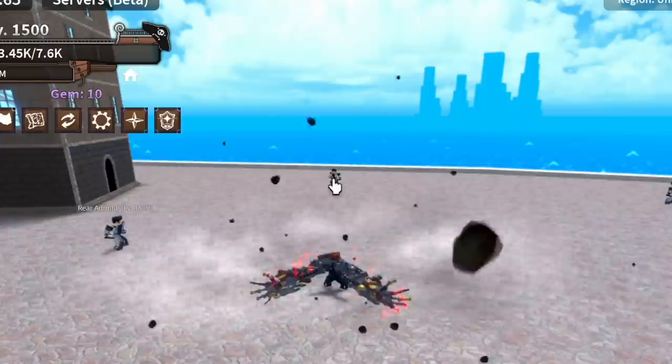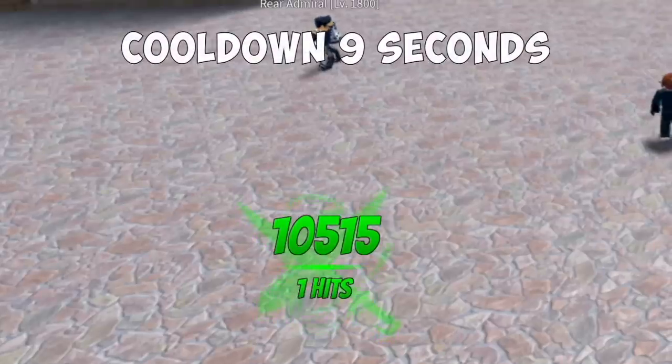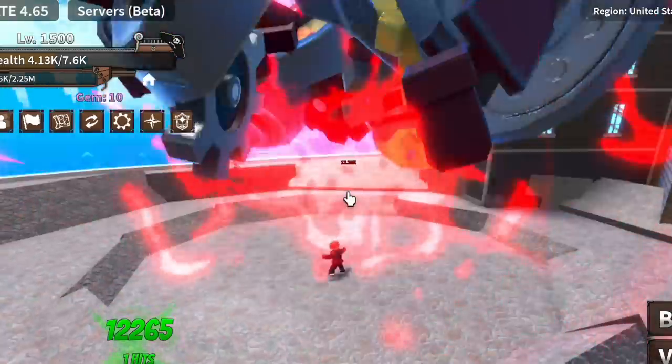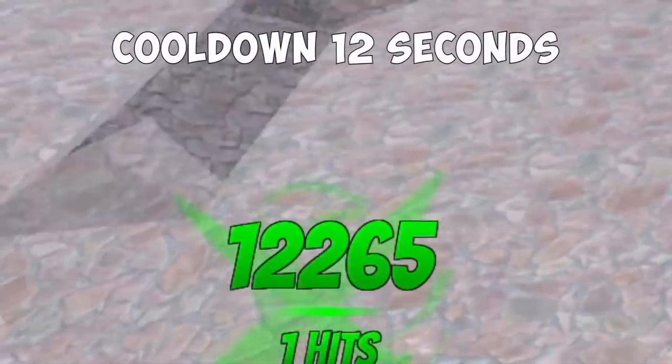The C skill — the Dual Magnetize. Damage is 10,000 and cooldown is 9 seconds. Moving on to the V skill — the Superior Solenoid. Damage is 12,000 and cooldown is 12 seconds.